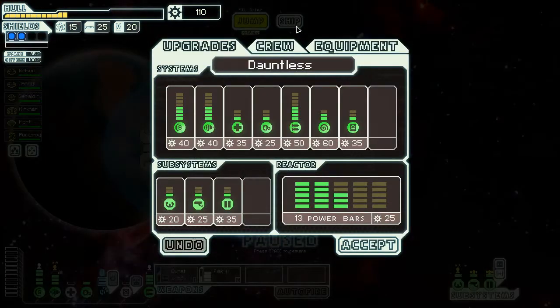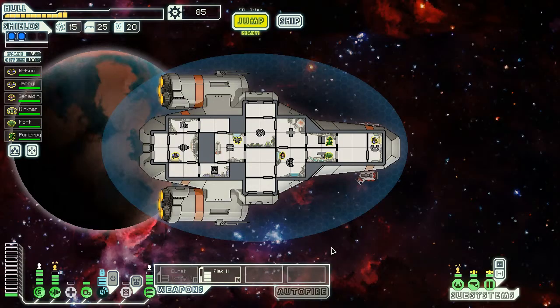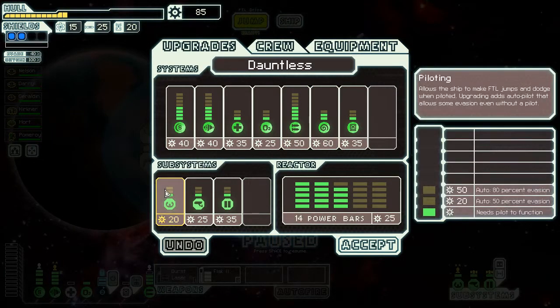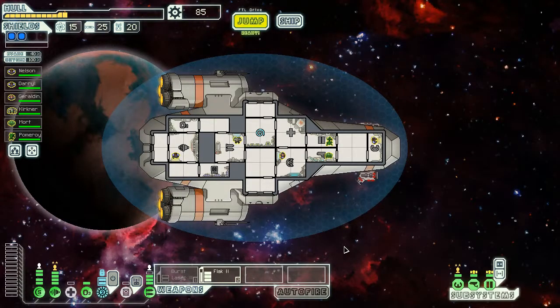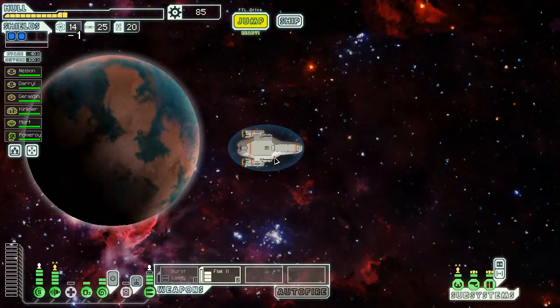We'll have to hope there's a store later on. We can go down first and then move across. I'm tempted to buy more power for the pilot's section - it says you get 50% evasion. That's 50% of what you would get if you were manning it. A human pilot is always better.